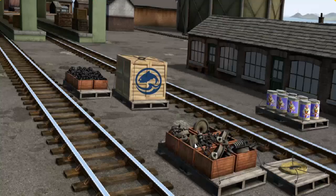It's a busy day at Brendam Docks. Thomas and his friends have many deliveries to make. Den must deliver the engine parts to the steamworks. Help Cranky find the engine parts. There you go. Let's lift and load.